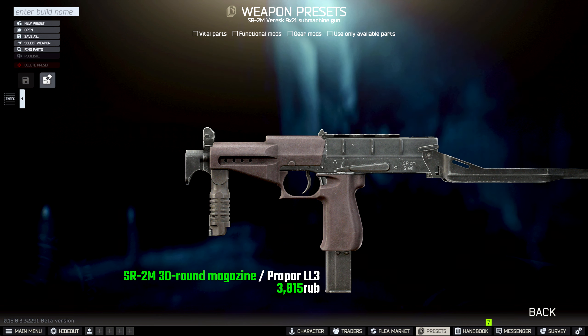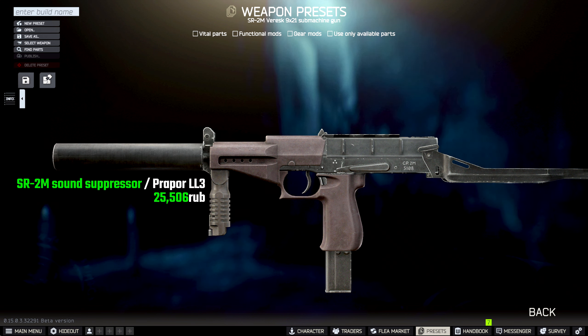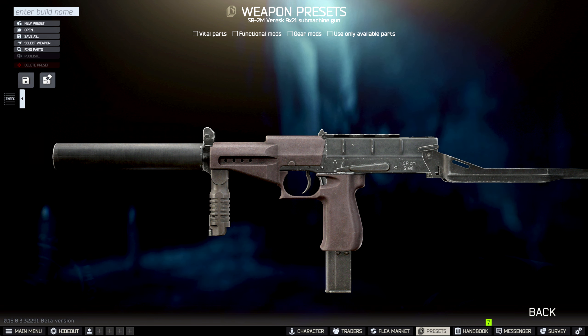From here, we're going to add the 30 round magazine for 3,815 rubles, which also comes from Prepper Level 3, but it is around 7,000 to 10,000 rubles on the flea market — I've seen it as high as 11,000, so it does fluctuate, just keep that in mind. Then we're going to add the SR2M sound suppressor for 25,506 rubles from Prepper Level 3. On the flea market though, it is around 30,000 rubles, so you are paying around 5k extra.